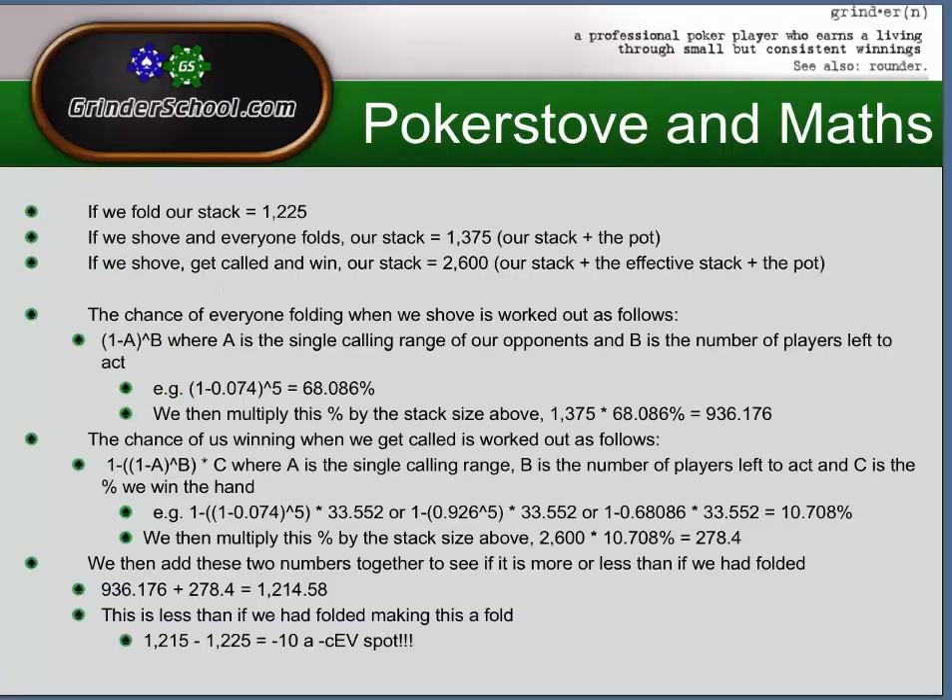Bringing up PokerStove, I've put in the calling range of 7.4%: eights plus, KQ suited, AJ offsuit plus, AT suited. Against that range, KQ offsuit wins 33.552% of the time. Now for the formulas: if we fold, our stack stays at 1225. If we shove and everyone folds, our stack becomes 1375 — that's our stack plus the pot of 150 chips. If we shove, get called, and win, our stack equals 2600 — our stack plus the effective stack plus the pot. There are limitations to these calculations if one of the blinds calls, because they've already added chips to the pot, slightly changing the numbers — but this is a workable shortcut.